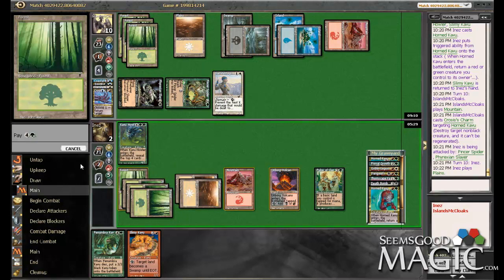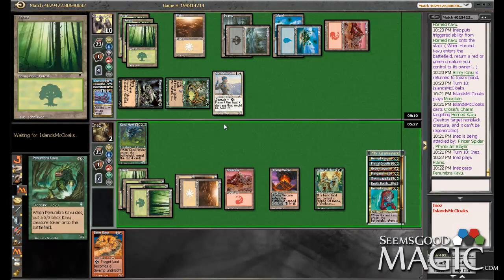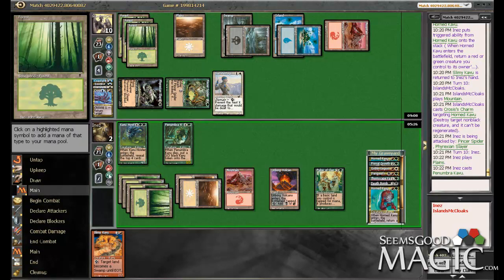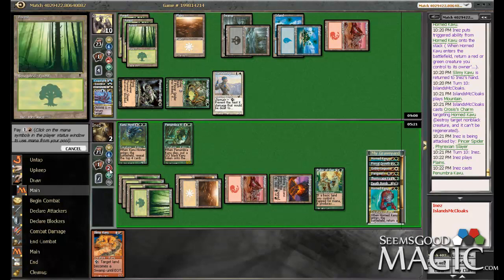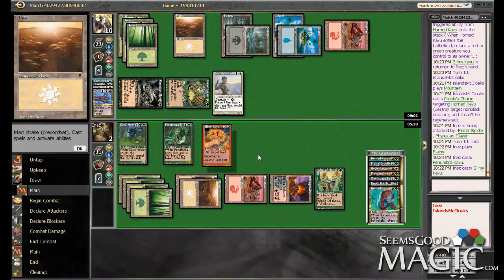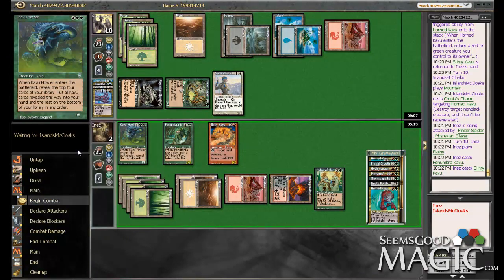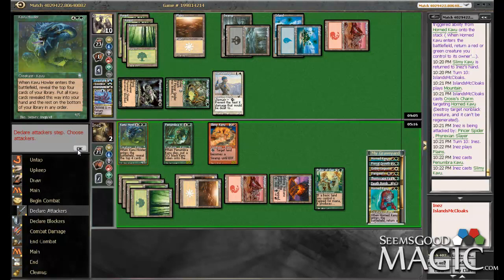I love that our deck has somehow become a Kavu deck. It did not play like this at all before. And yet — no value off of Howler both times we played it. So ridiculous. You can just prevent it, whatever. I could have made him, but we lost anyway. That's alright — this was still a lot of fun.